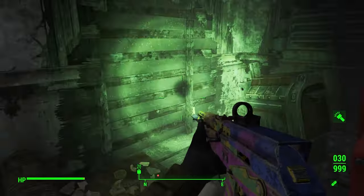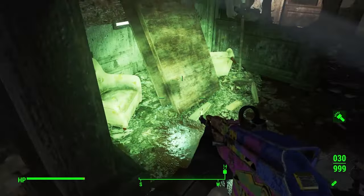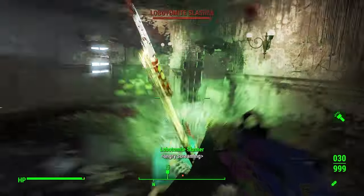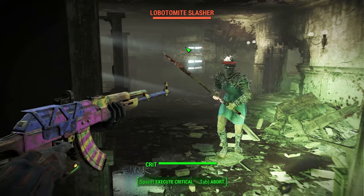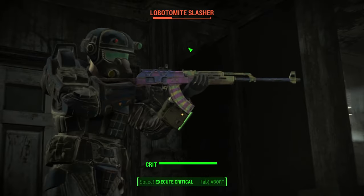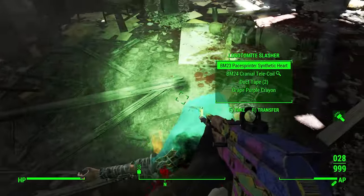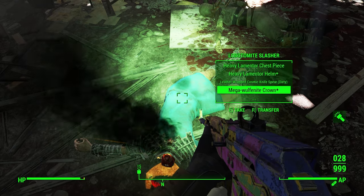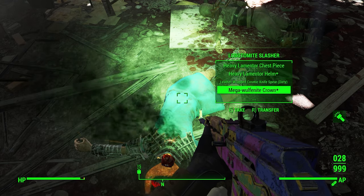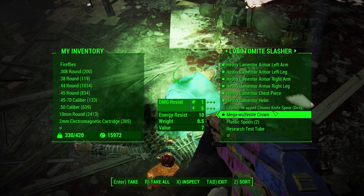We got red on the compass for sure — this looks like we got a lobotomite coming in. We'll deal with them in a moment. I think I might be over— oh, Jesus. I knew they were coming for me and I was still too focused on looting and they got the drop on me. I think I might be a bit too leveled for this area. That was some moaning. What else do you have? Heavy Lamentor armor, another cosmic knife spear, mega wolf-a-knight crown — say what? I kind of want to take it.